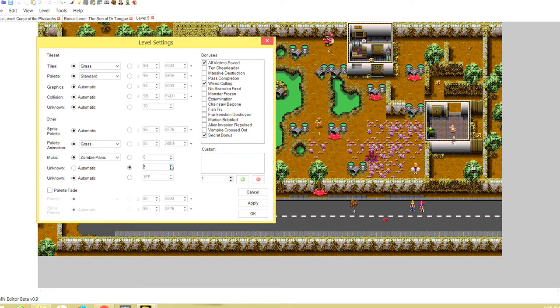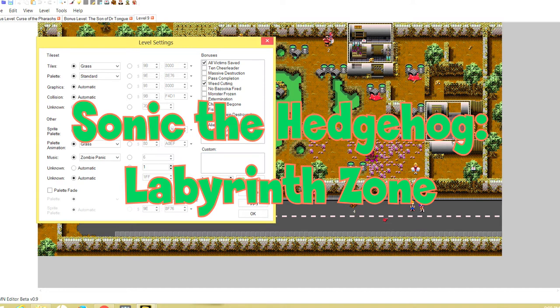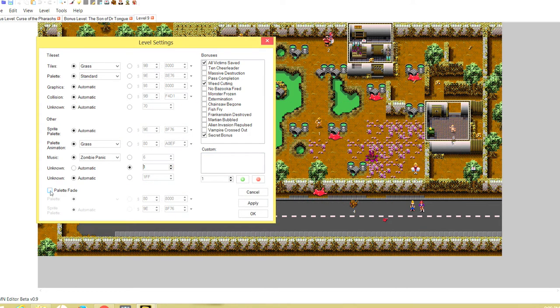Number three is evil dolls, vampires, and Dr. Tongue — so if you have zero, one, or two selected and have evil dolls and vampires in the level, they'll be silent. Number four doesn't do anything, and none of the other numbers do anything either, so don't select them or you may end up with an unhandled exception. I think I want to have werewolves in this level, so I'm going to select one.